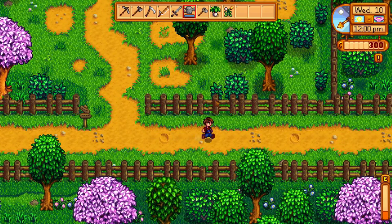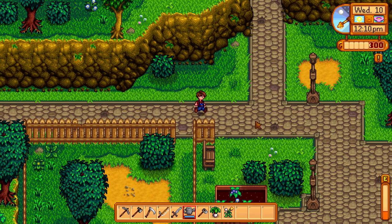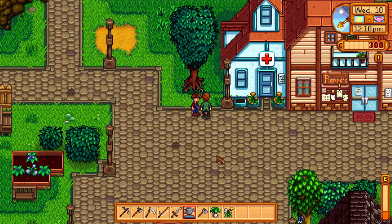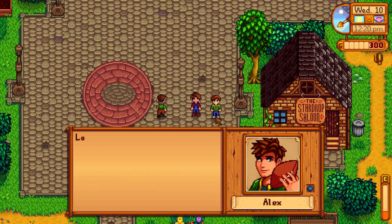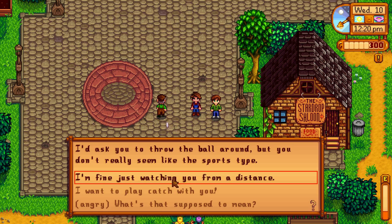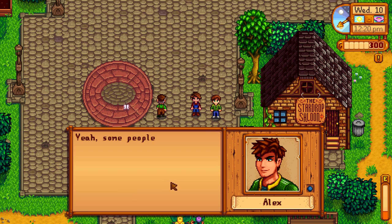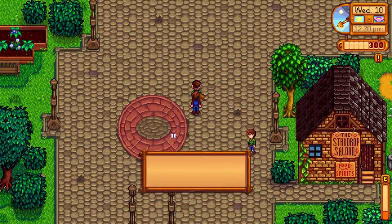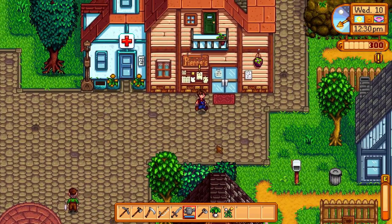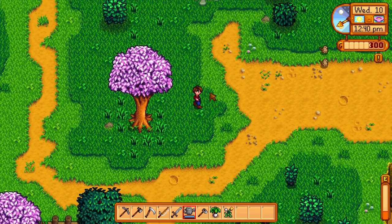Always check up there to see if there are any new foraging items — you can either sell them or eat them. Say hello to the villagers. If I'd known it was Lewis I'd have played catch — playing catch with that person would have improved my friendship with them. But I need to show you the community centre.